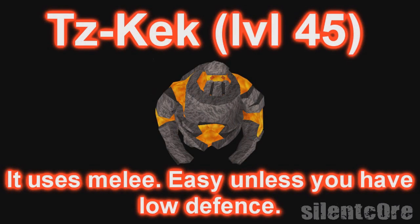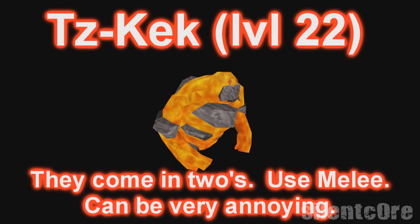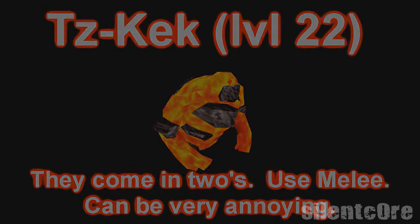The next monster is the Tz-Kek, level 45. You won't really have to worry too much because you'll be using range, but for example if you were using melee it would deal 10 damage every time you hit it. These creatures are really easy to kill, though if you have bad defense they might hit you occasionally. When you kill the Tz-Kek level 45 it will split itself into two miniature versions of itself at level 22. These are easy to kill but can be an annoyance, so just get them out of the way quickly.